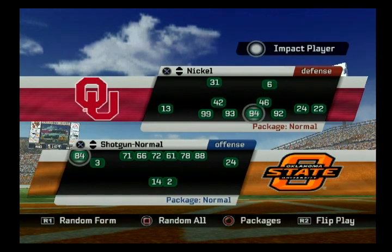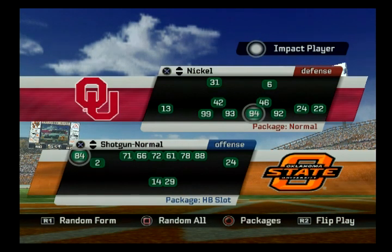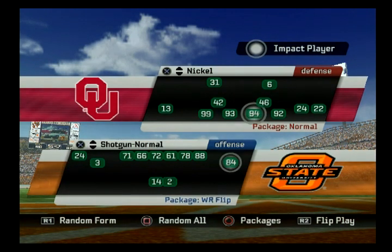Let's start off with our sub packages. By default, it's an 11 personnel formation — one halfback, one tight end. Your first sub package is strong slot, which puts your top receiver in the slot. Next, you got halfback slot, which puts your top halfback in the slot. Then you got your backup QB, tight end slot which puts your top tight end in the slot, fullback which puts your fullback at halfback, halfback sub, and wide receiver flip which flips your X and your Z receiver, your top two receivers.